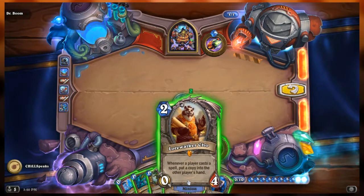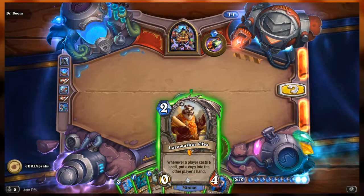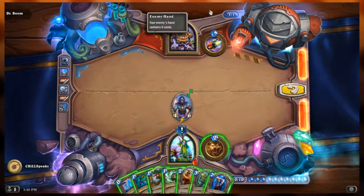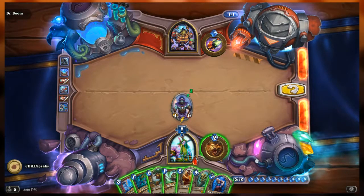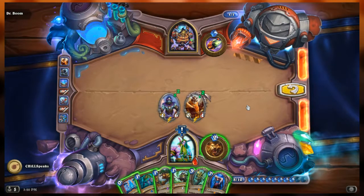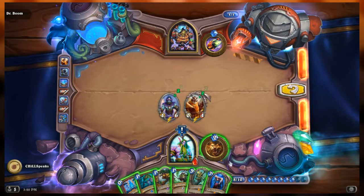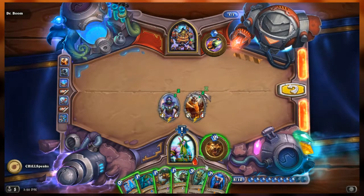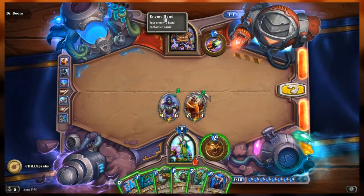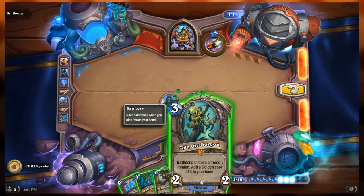If I'm going to be playing spells I need to start with Lord Walcott Cho, because I want to play a bunch of spells, then play Azelina's Soul Thief to get all those spells back. What if I use Zola to copy Lord Walcott Cho and drop him again - that gives me two copies of every spell in Boom's hand - and then take them back with Azelina. I like that plan.